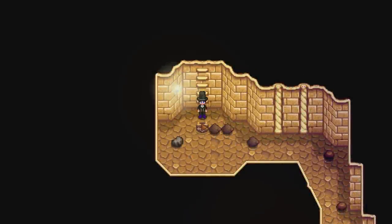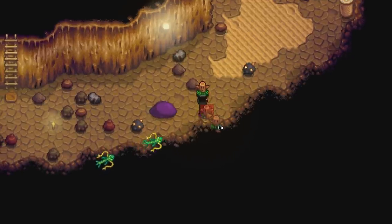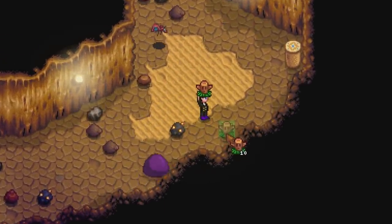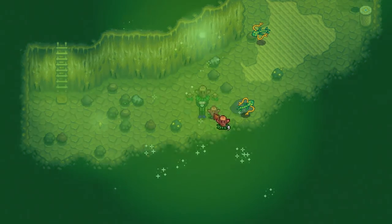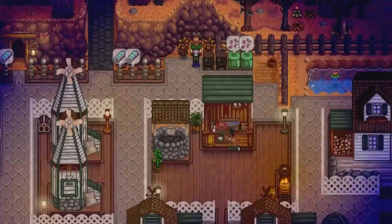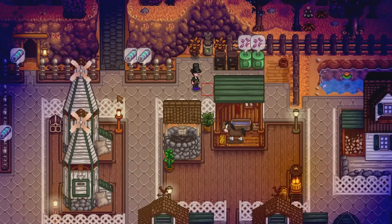Finally, one last thing for the Skull Cavern: if you find yourself in serious trouble — the time is really late or your health and energy drop near zero — use warp totems or your return scepter to get home as fast as possible. You can craft warp totems yourself or purchase them from the casino. Bring some of these with you; it is far better than dying and losing items and money.